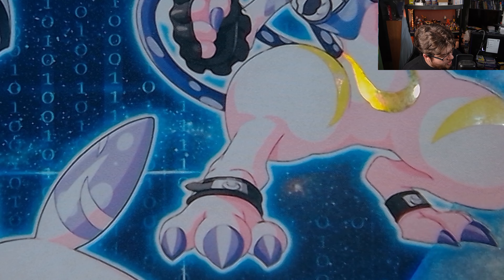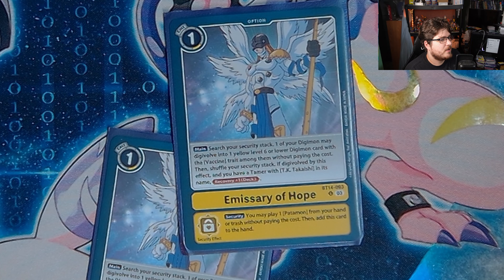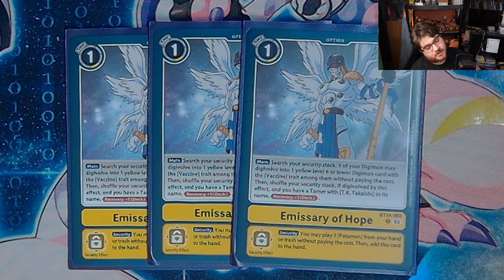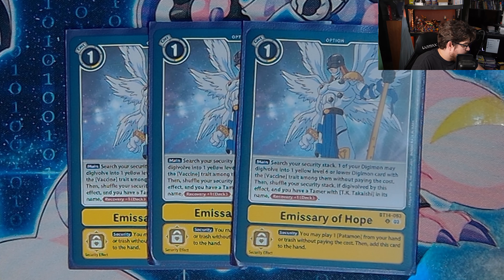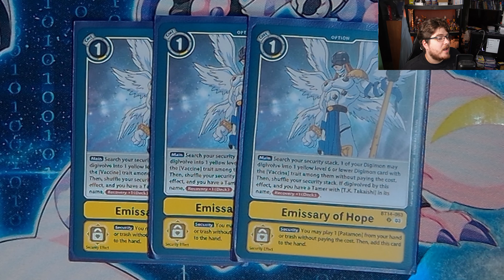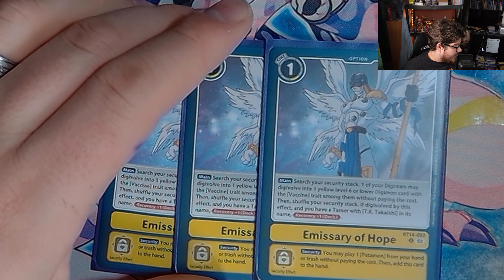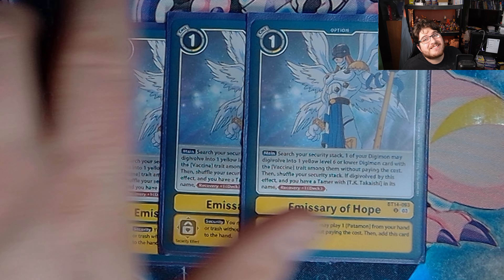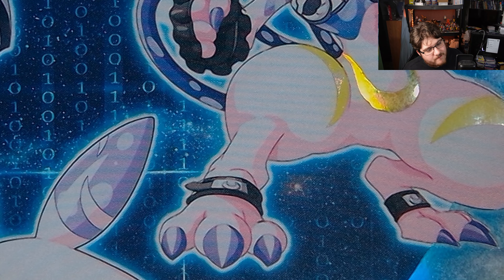We are playing three Emissary of Hope. The fact that this card is legal at three is beyond me — it's just ridiculous. Search your security stack, add one Digimon, and one of your Digimon may evolve into a yellow level six or lower Digimon with vaccine in its traits without paying its cost. At one cost, evolve and then shuffle your security stack. If you digivolve by this effect and you have a tamer with TK, recovery one. There are chances you won't hit anything, but most of the time you can set yourself up. At security, you may play one Patamon from your hand or trash without paying its cost, then add this card to your hand — setting up shenanigans for the following turn. Emissary of Hope is just a nasty card.